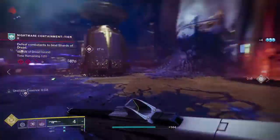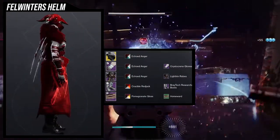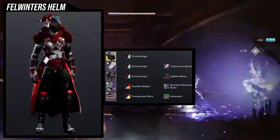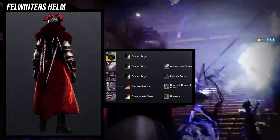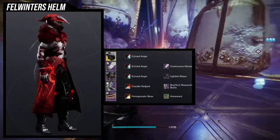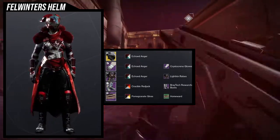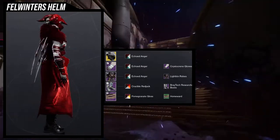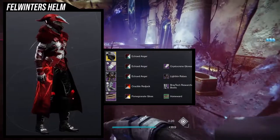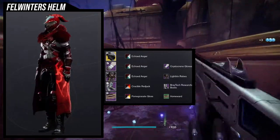For the second set we're using the Lichen Robes — I do use these a lot, but I really like this one because it looks great with Felwinter's Helm, especially with the fur. For the arms, the Kristen Crean Gloves because I love the fur on those as well. The boots are the Braytech Researcher Boots because they look great with the chest piece. For the bond, I'm going with the Homeward bond because I don't want anything on the arms to take away from the chest piece — the Homeward just looks like you're not wearing anything there.